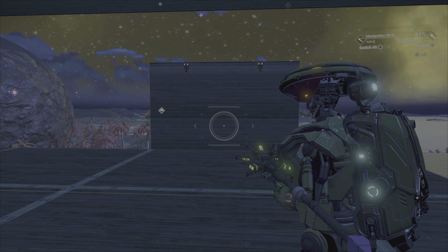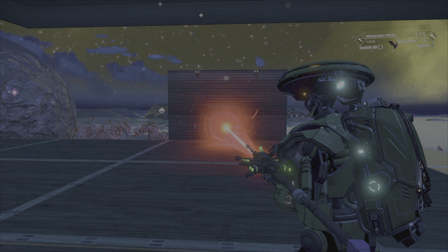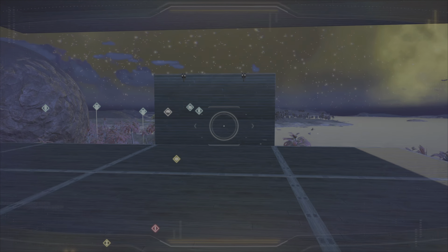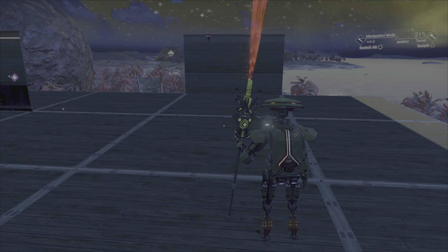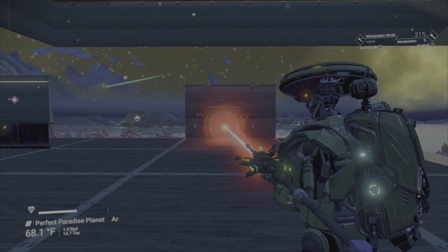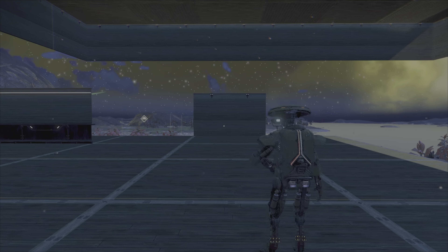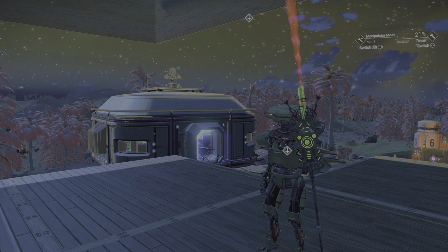To do this, you need to press R2, then press L2. Then it will give you this one. Again, press R2, then L2. And this will give you a pulsing red light.